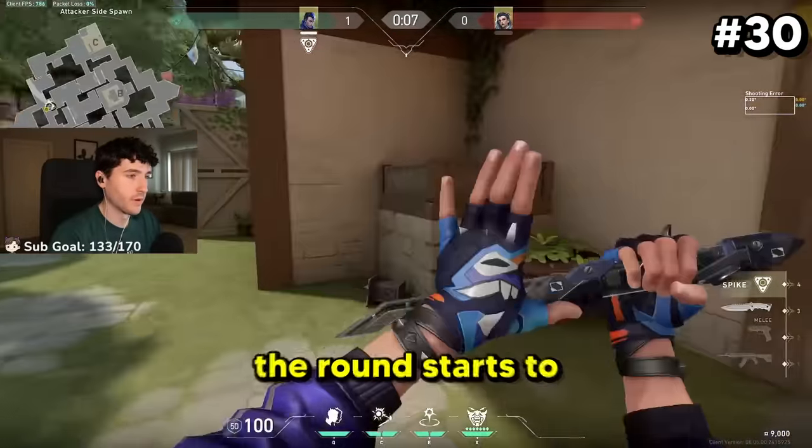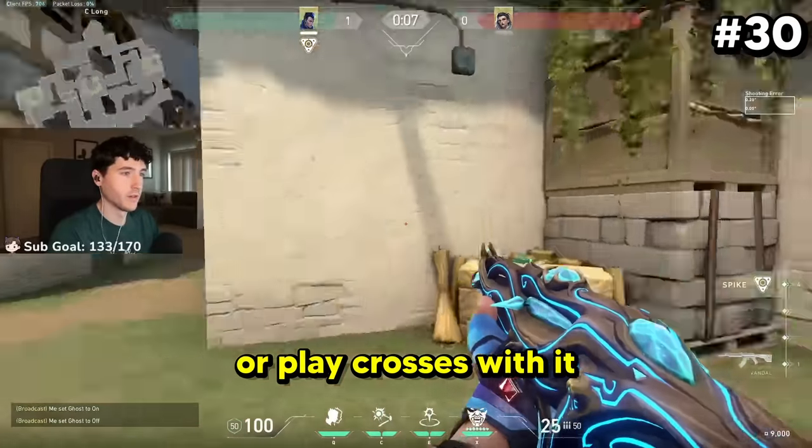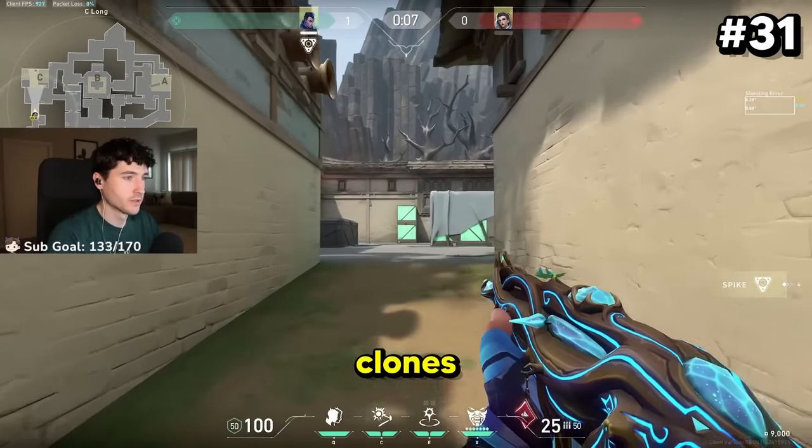Make sure you're giving yourself enough time before the round starts to place down your clone, so you can do splits with it, play crosses with it, or whatever your team needs. If the enemy stops shooting your clones, go for a fake one.